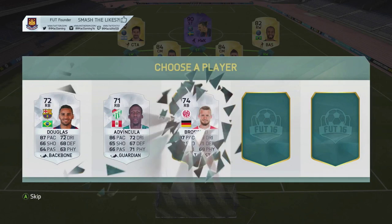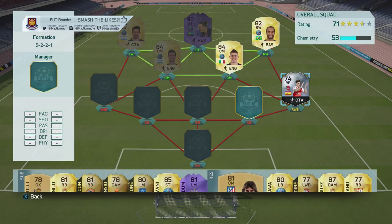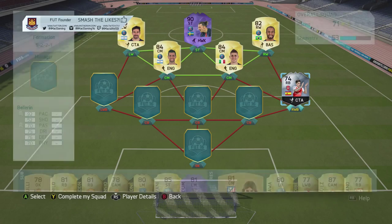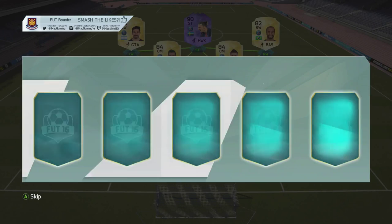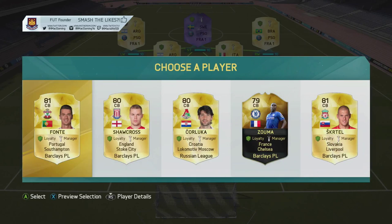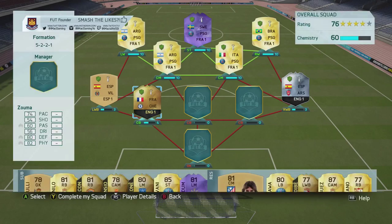Now we go on to our right wing back — Bellerin! It actually hurts me. I've got a right back so I'm going to go with Bellerin because I've never actually had him before — thought I'd use him just in case. We've got Kurtzuma! You know what, I've got to go with Kurtzuma — he's a beast.